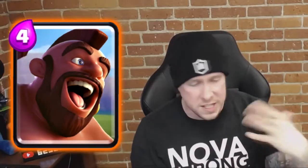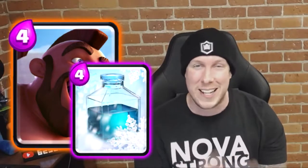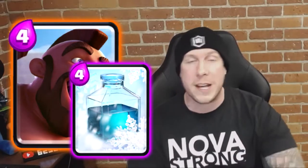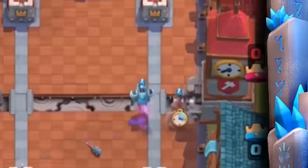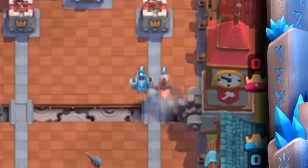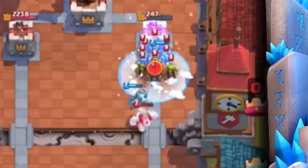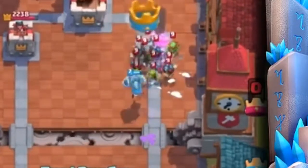For number six, I could have gone with Goblins, Ice Spirit, or Skeletons to combo with the Hog Rider, but I think the most annoying and lethal combination with the Hog is Freeze. Hog Freeze is such an unstoppable, OP combination — literally unstoppable because all your opponent's troops are frozen. The element of surprise plays a big factor in the power of this card combination, which is why I cannot leave out Hog Rider and Freeze at number six.